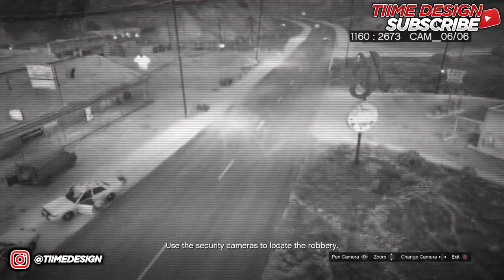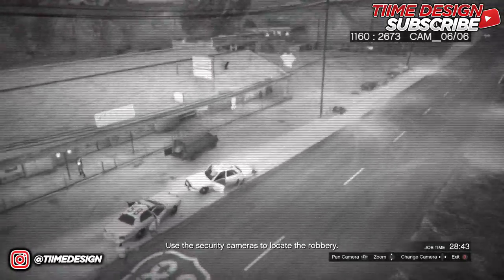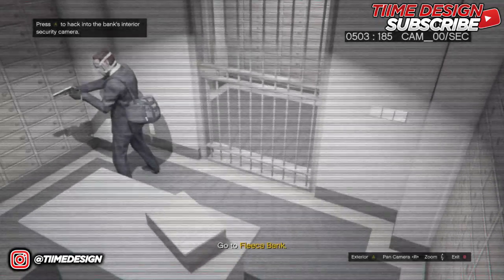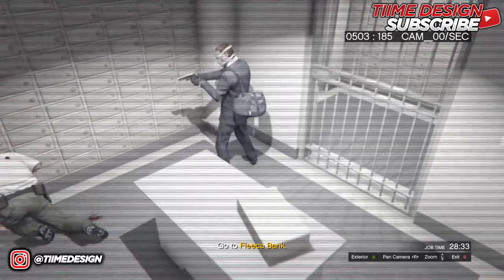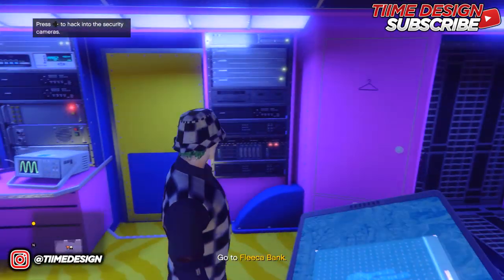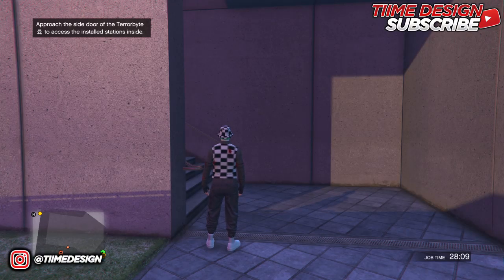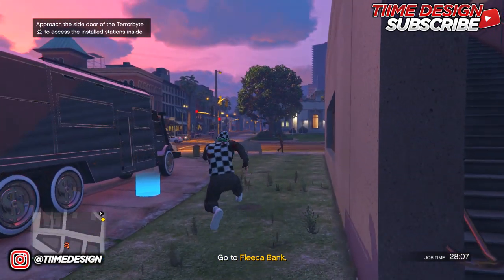Once you find the robbery, scout the area outside and inside. There's the scout of the inside right here. Once you've scouted both the inside and outside of the bank, back out and head outside of the Terrorbyte.